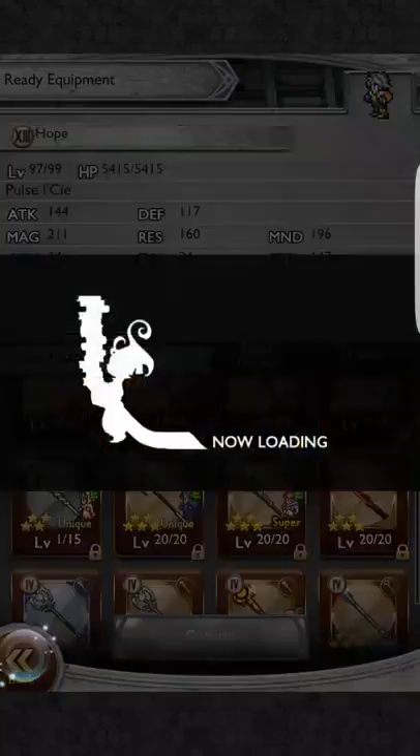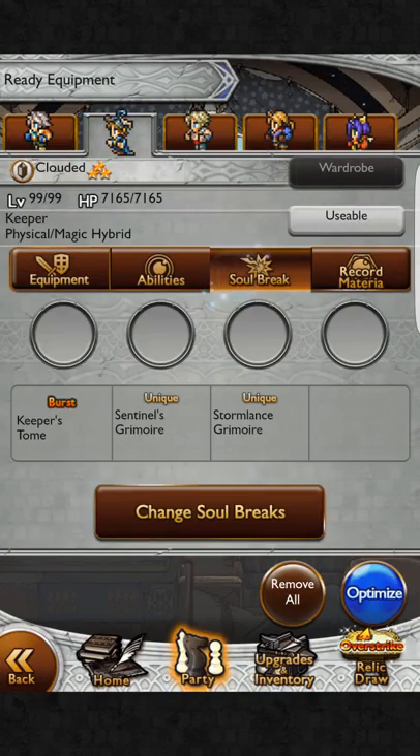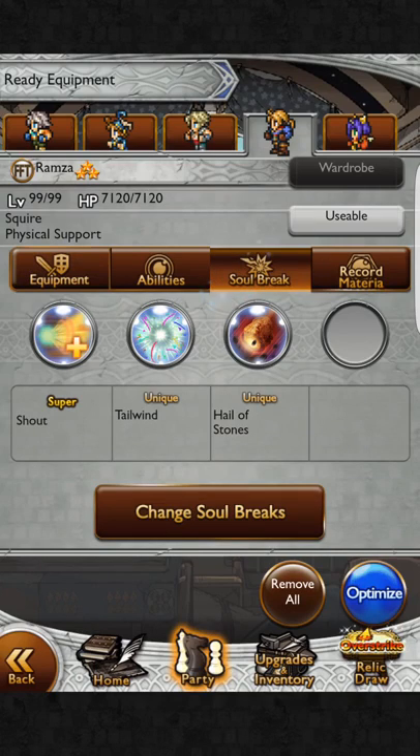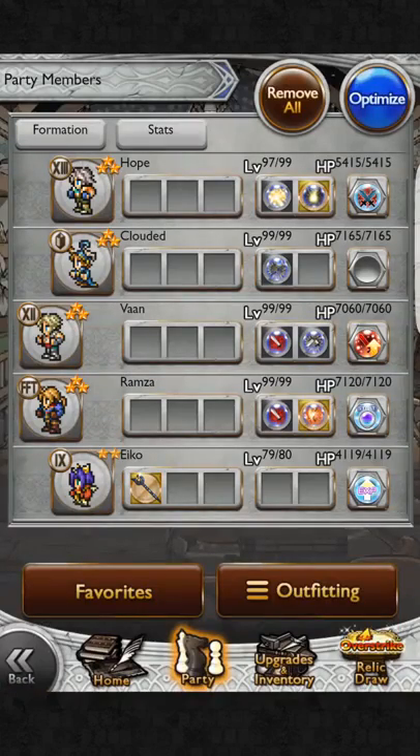You have to get him experience points to master that soul break. For example, Tyro and Vaughn have soul breaks without any equipment on because they've mastered them. You get a little stat boost whenever you master a soul break. So, Brightco, if Lightning hasn't mastered her Overture sword soul break — which is a pretty powerful burst soul break — she won't be able to use it. Nobody else can use that soul break because it's unique to Lightning. In your party setup you had it equipped to Cloud — Cloud can use the sword but he can't use the soul break.